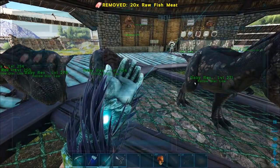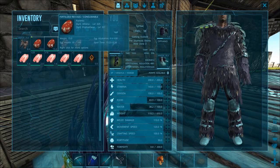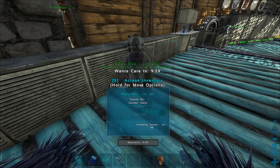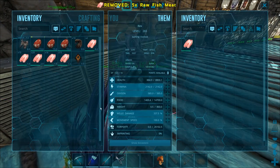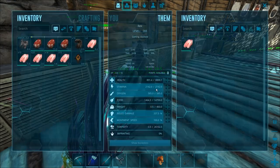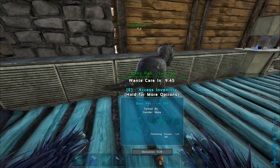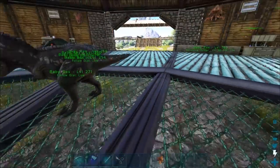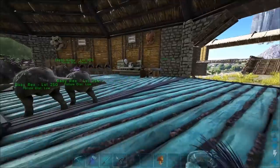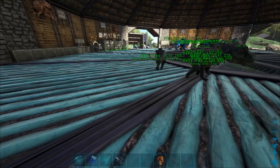Let's check everyone's food — they all look pretty good. This is another Rex. We have one egg at about one percent that should hatch any second now. No mutation — damn, I really want like a pink, blue, or orange Rex. An orange Rex would look really cool! It's another male — come on, give me some females!